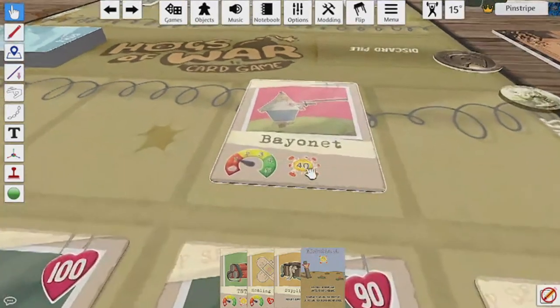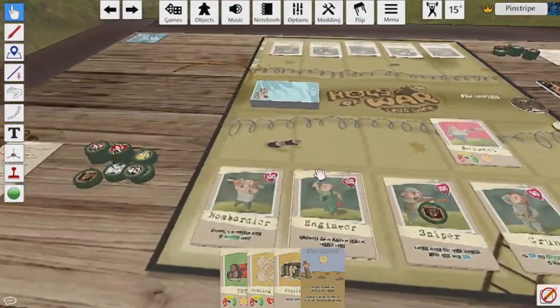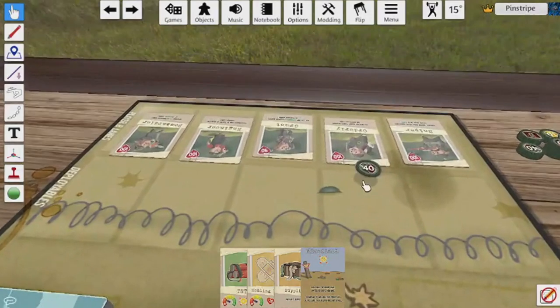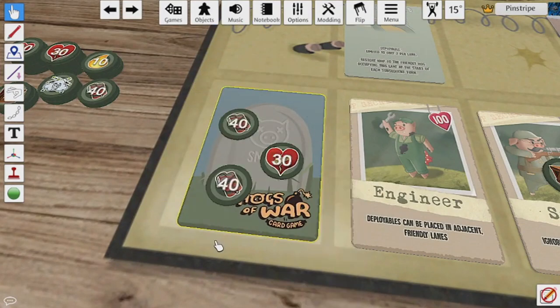If you choose to deal damage from your hand of cards, then damage tokens will be placed on top of the targeted pig. Once a pig's health is reduced to zero or less, just as it is in the regular game, then that pig is defeated. The card of the eliminated pig is flipped face down in the player's lane, and the lane space still exists — it's just rendered empty.